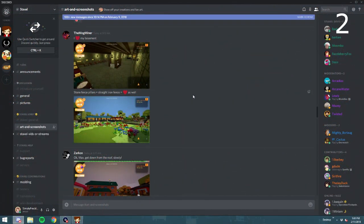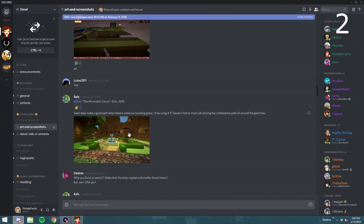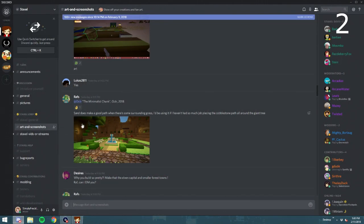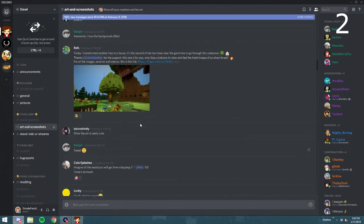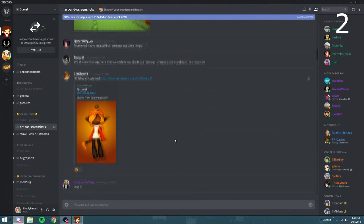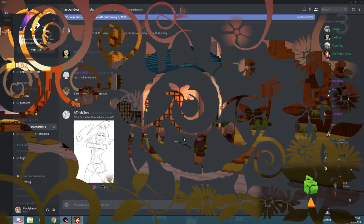Whenever you're stuck for ideas, go to the Staxel Discord. A lot of people have shared really creative and interesting builds there — one person was building a treehouse, and the amount of work people put in is just stunning. There's a whole tag called art and screenshots. Another good option is to search similar block-building games like Minecraft or Terraria on Google, see what people have built, and draw a little inspiration from them.